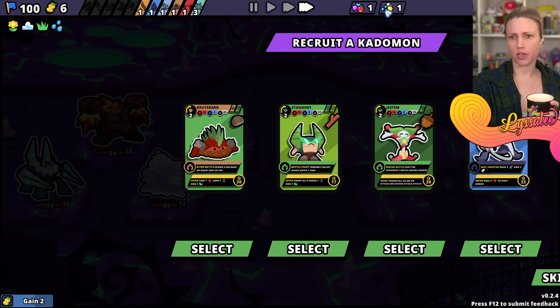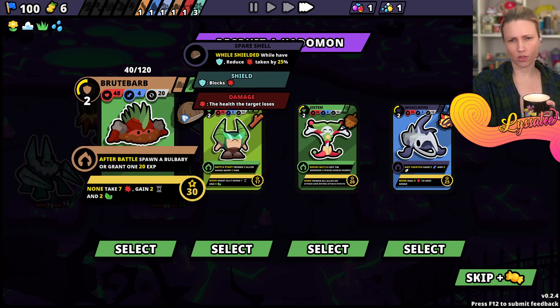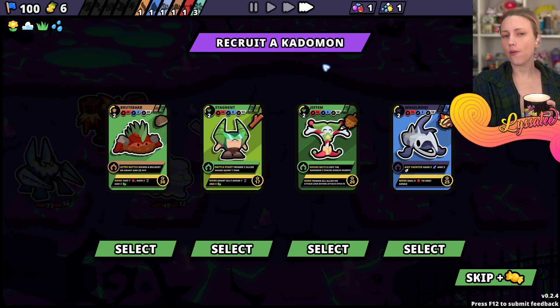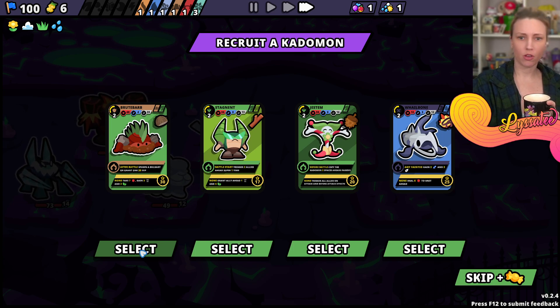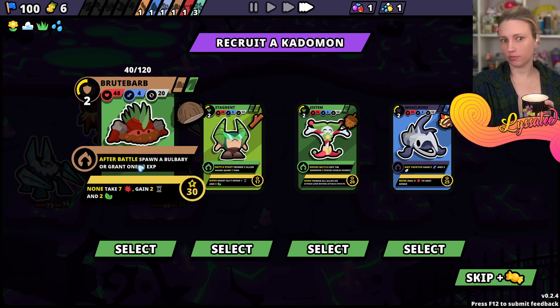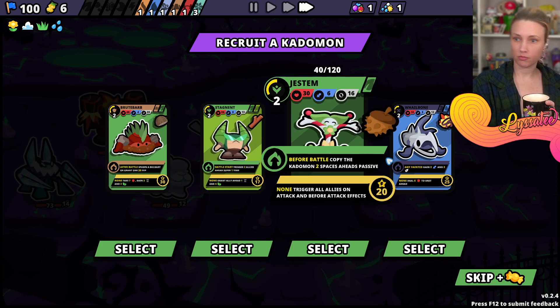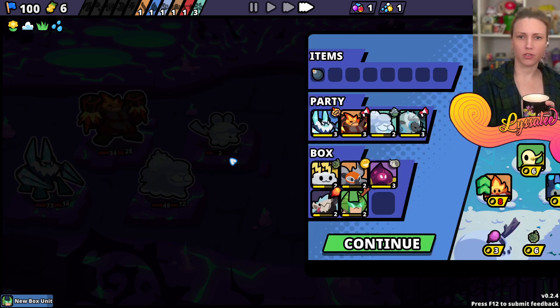Two money and recruit a Kattomon. Let's recruit - Brutebarb, I think. Battle start - trigger two allies ahead super one time.